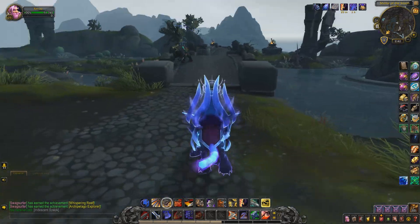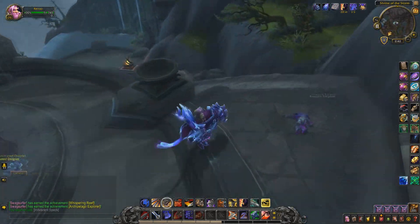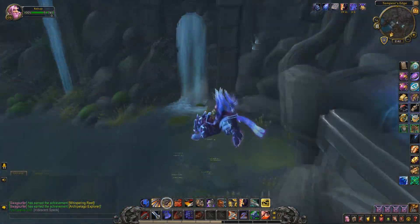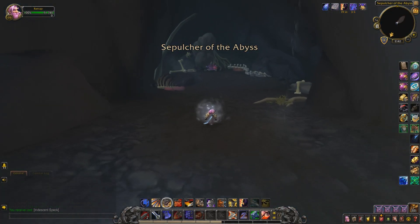Look directly at the dungeon and turn around, then follow the path all the way down until you reach a pool of water with two thin waterfalls and one thick one. Go through the thick waterfall and you'll end up inside a cave — and inside that cave is the Altar of the Abyss.